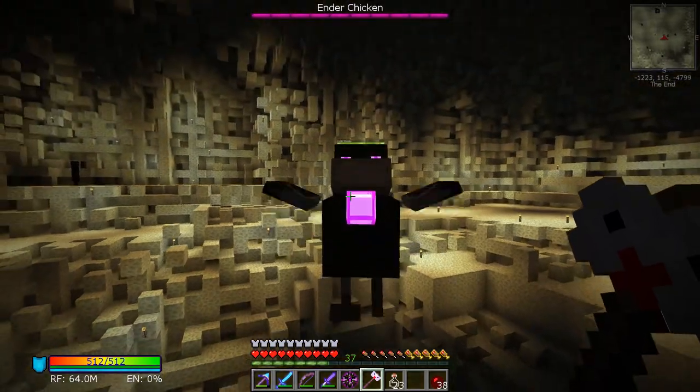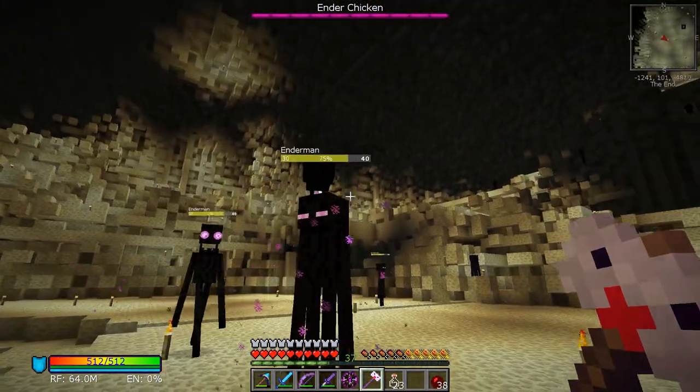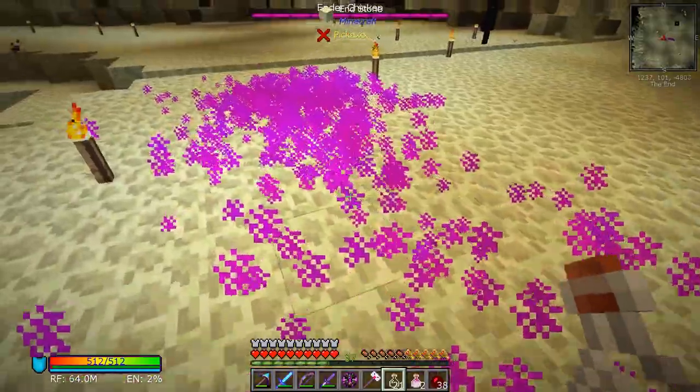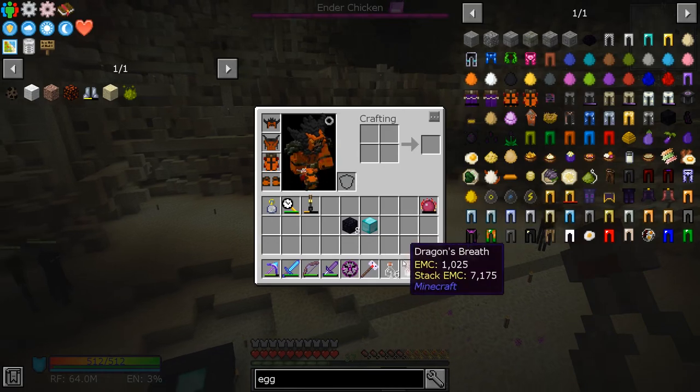What we really want is for him to shoot us with his laser — we want him to shoot the ground with the laser beam. Once he does, run up to the residue on the ground and use your empty bottles on it to collect dragon's breath.